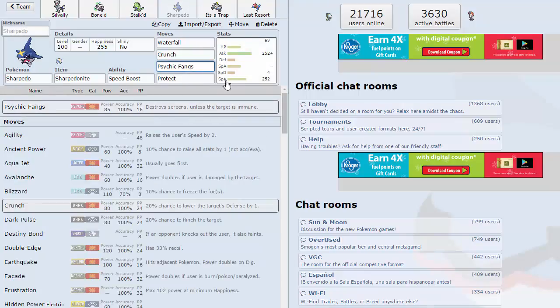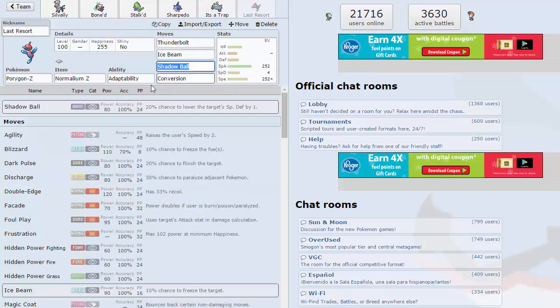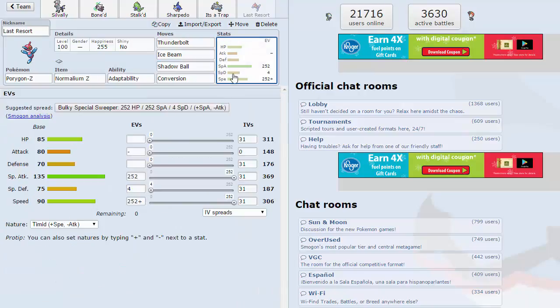Psychic Fangs is an amazing move — it makes it so Sharpedo can like two-KO Mega Venusaur, I'm pretty sure. Then Magnezone, which pairs really well with the Marowak. It's just really, really good, and Hidden Power Ground to hit other Marowaks. And then last but not least, Porygon-Z which is going to be adaptability Normalium-Z Conversion. I actually think I'm going to speed creep...